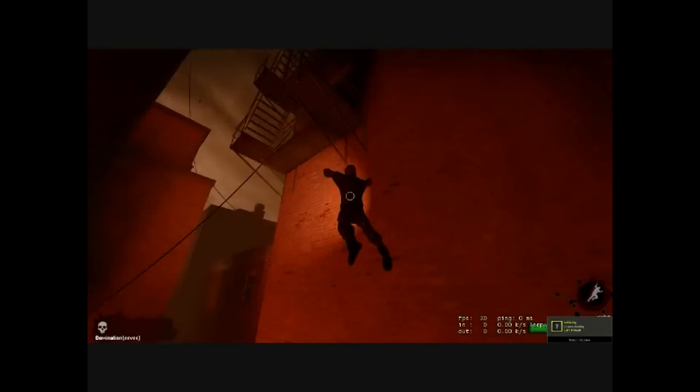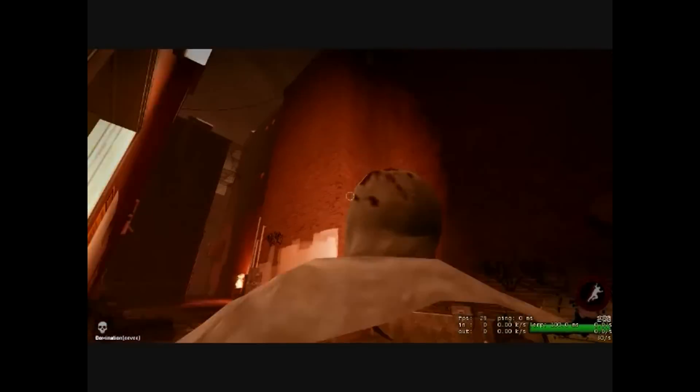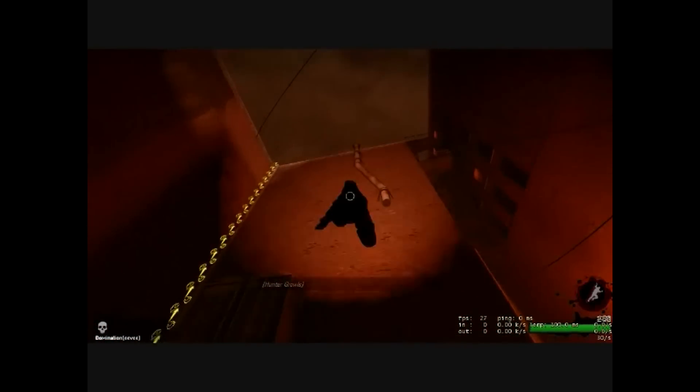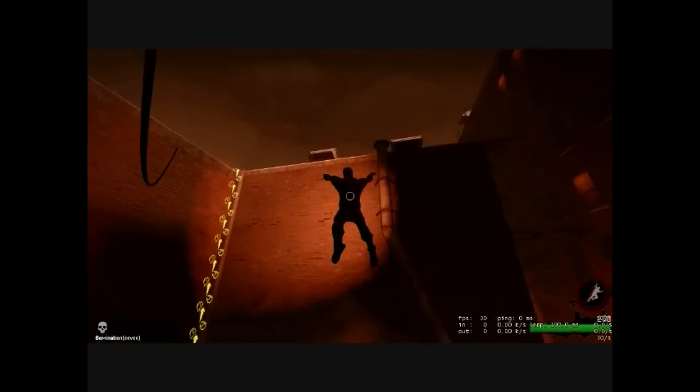Here I'm going to demonstrate the most basic of pounces — it's just the regular wall jump. What you're going to do is walk right up to a wall, crouch, and pounce into it. Immediately after you hit that wall, you turn 180 degrees and just click your mouse again and you'll bounce into the next wall. And you can just keep doing it.